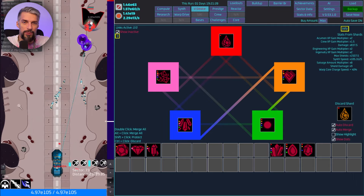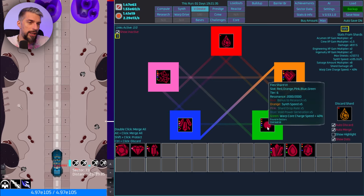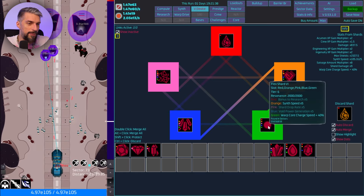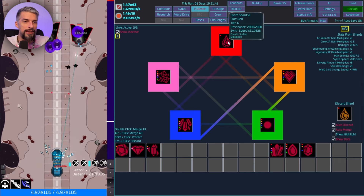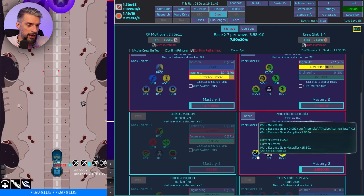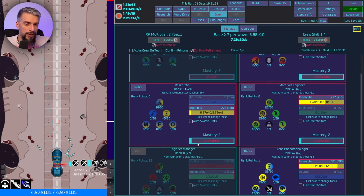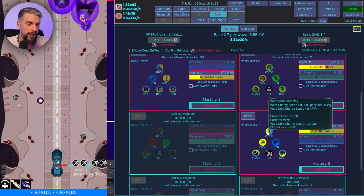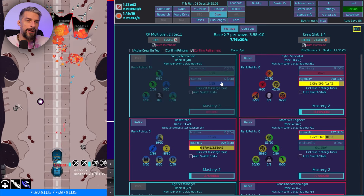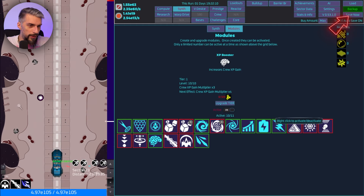We have the shield damage bonus, so those guys with shields will be easier to handle. We get Ingenuity XP bonus and a flex shard with synth speed and warp. Now let's check the crew bonuses — extra XP and stuff. It's pretty slow but let's upgrade here to get decent synth speed.